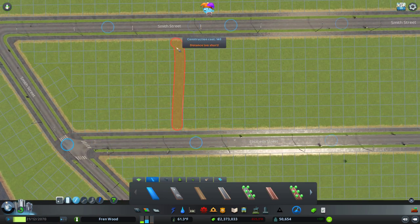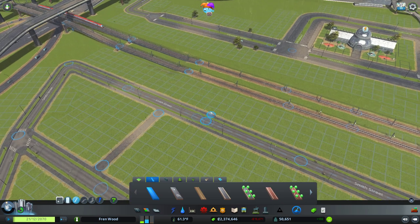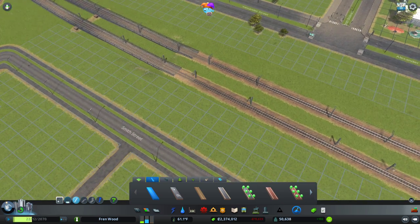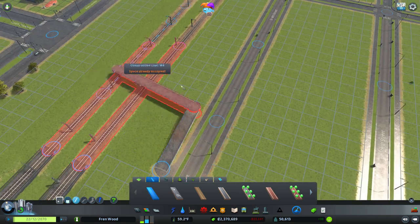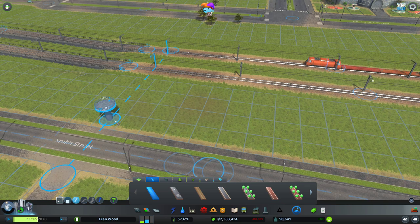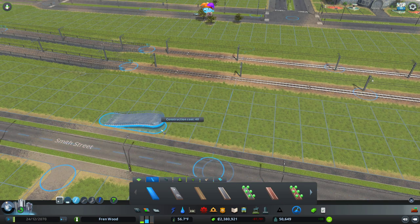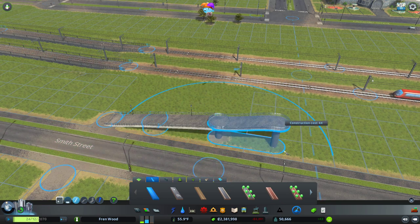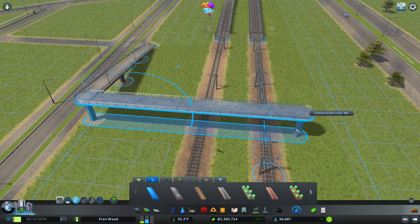I do want to use high density residential around here, but my only real concern is that the regular high density stuff looks horrible. The green city stuff does look better but it doesn't give us as much money. Let's move that back and drop down to this one. This guy can cross over the tracks.